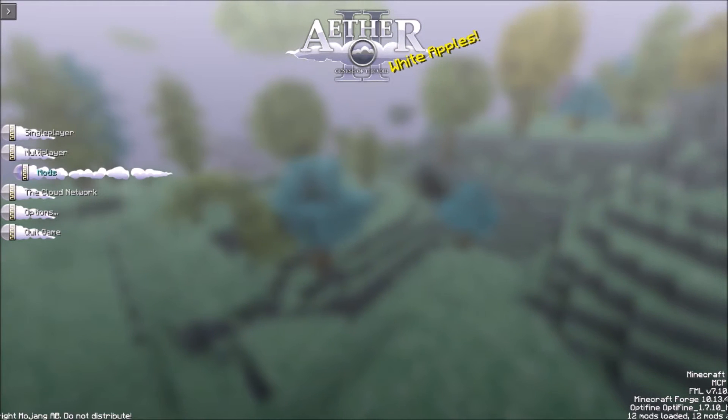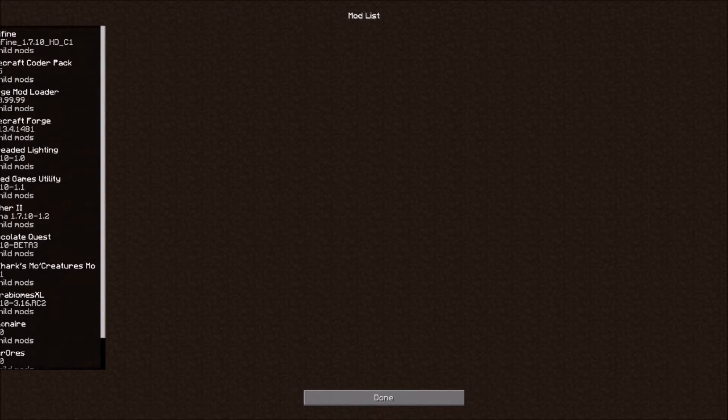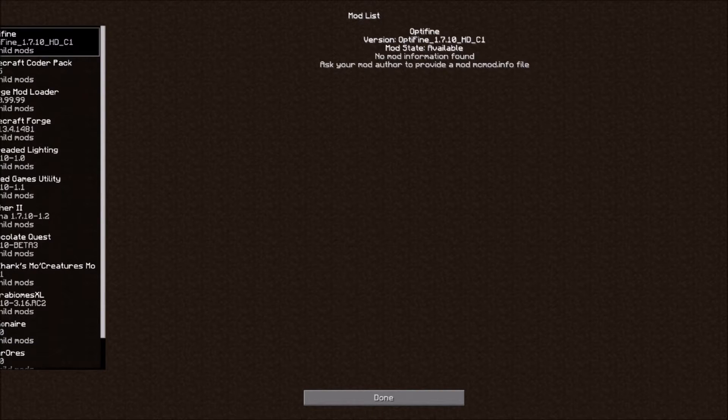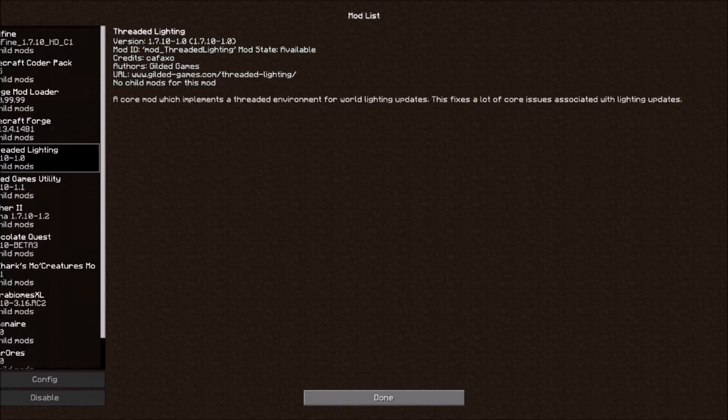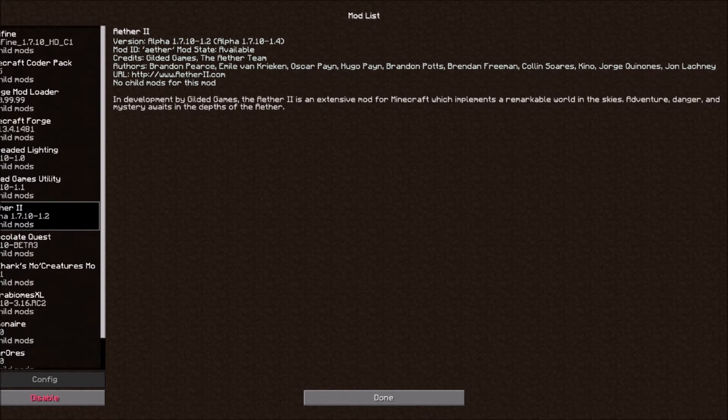Let's get started. I'm going to show you guys all the mods. So you can see we have Aether — it comes with an installer, so this is what I have installed. I have Optifine, which just helps your FPS and helps when I'm recording. We got Forge, Threaded Lighting, and Gilded Games Utilities, which are files to help Aether 2. This is an awesome mod — one of the best I think I've ever played. Aether 2 is awesome.